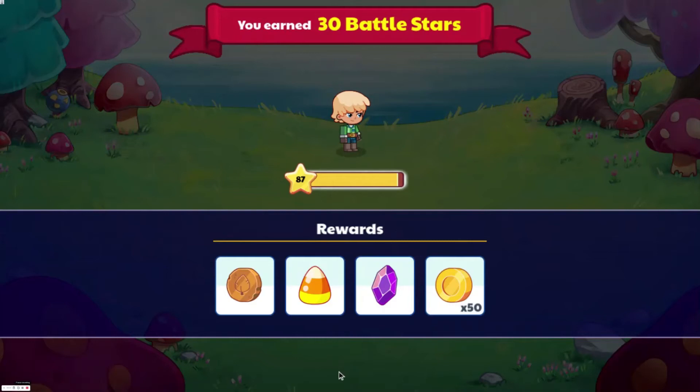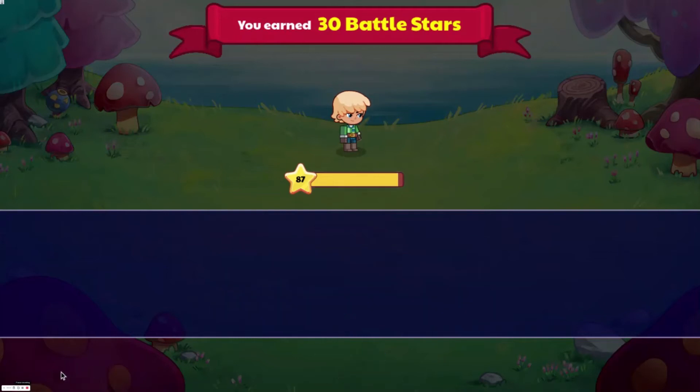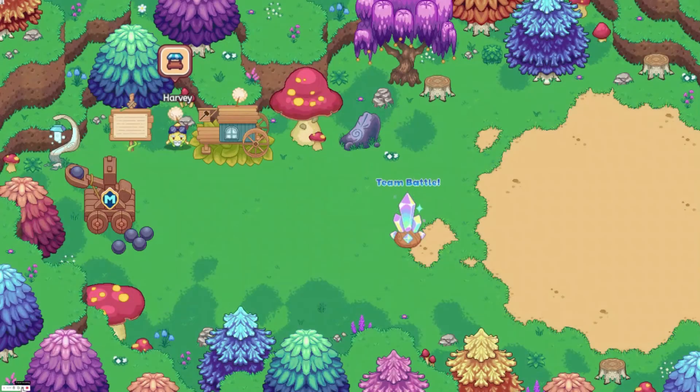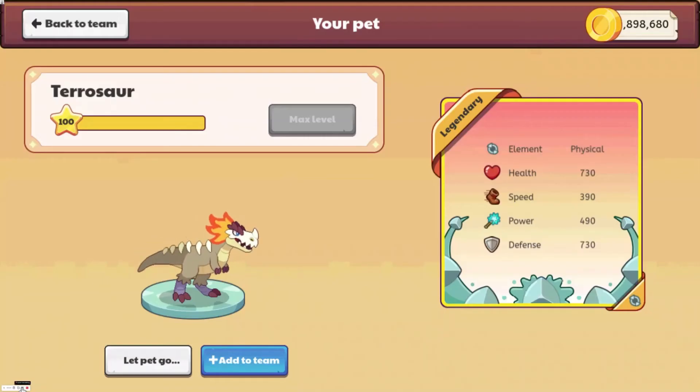So I'll go ahead and compare the stats of Pterosaur versus Bone Pterosaur. It basically is the exact same as Pterosaur, which is why I don't think the Ultimate Membership is overall worth it. Because you can get the exact same pet just with a free membership using the teacher account method. So I don't really think that Ultimate Membership boxes are worth it.